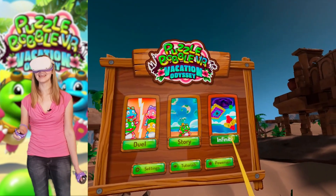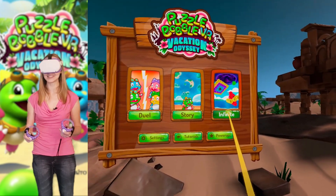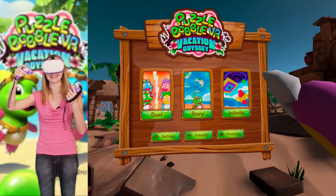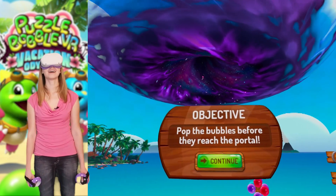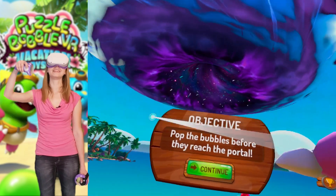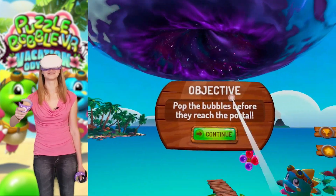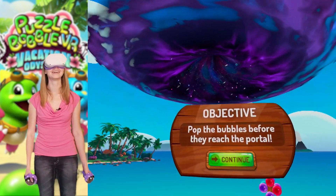You may also choose to play the Infinite mode, and that's something I remember playing in the flat screen version where you just have to keep playing until the bubbles get to the very bottom. Let's see how they did it in VR. So instead of the bubbles going down, they're going to be going up to this portal - it actually looks like a black hole or a wormhole, I'm not really sure. Interesting.